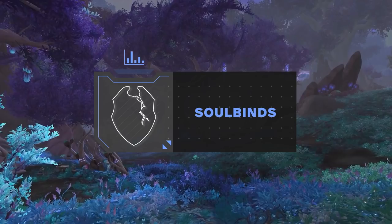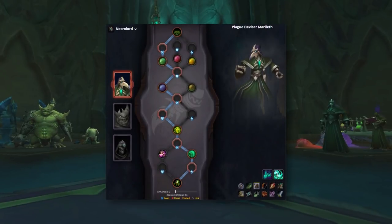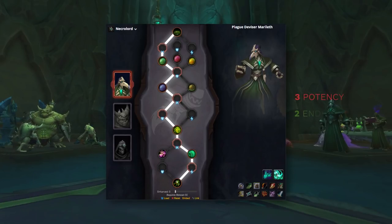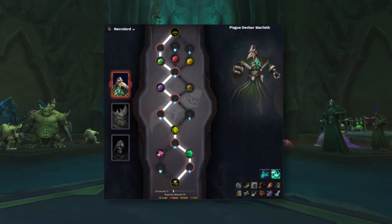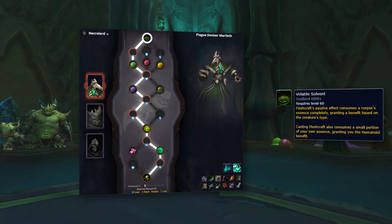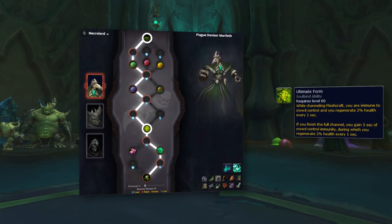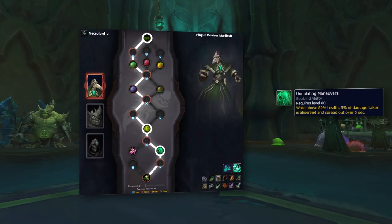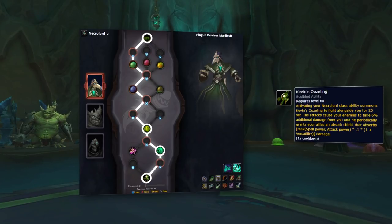The best Soulbind for Necrolord is Plague Deviser Marilith. Following the highlighted route, you'll gain access to three potency conduits, two endurance, and one finesse. The highlights of this tree are Volatile Solvent, heavily buffed in 9.1 to grant a mastery buff for two minutes after channeling Fleshcraft; Ultimate Form, one of the best Soulbind passives, giving you a four-second crowd control immunity after channeling and immunity during the whole channel; Undulating Maneuvers, which spreads any damage you take above 80% over five seconds; and Kevein's Oozeling, giving you a massive 6% damage increase every time you use Adaptive Swarm as well as dealing decent damage itself.